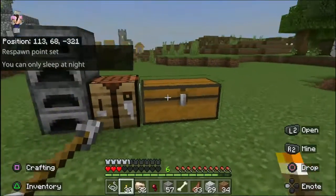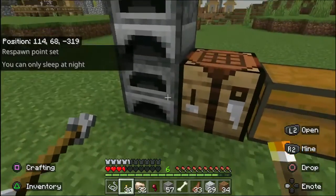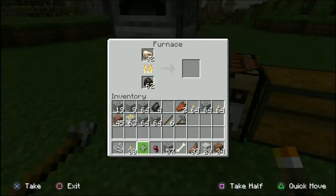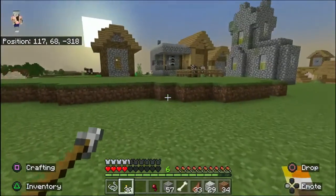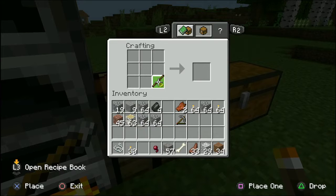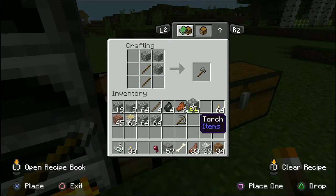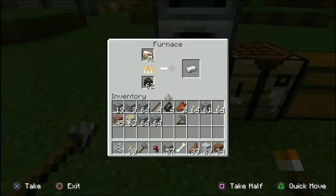Back up here on the surface — after a few mistakes were made and we may or may not have died. What we want to do is come over here to the furnace, drop all the iron in there and let it smelt up. In the meantime, I'm going to make another axe because I used mine out, and then we'll wait for the iron to smelt up.